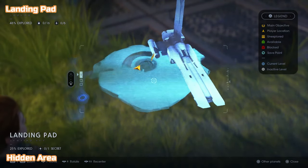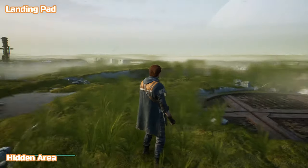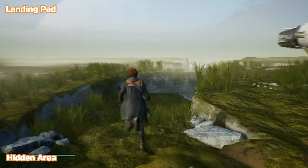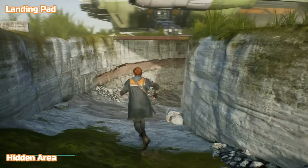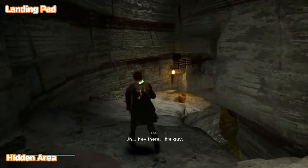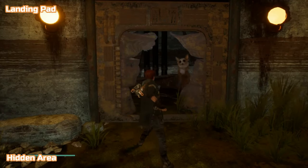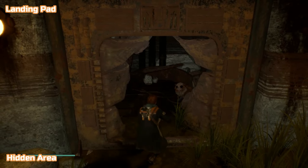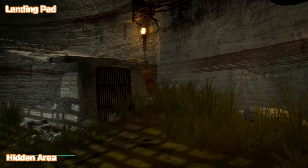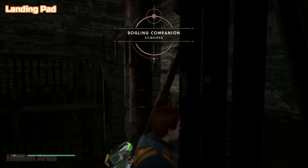We're starting with the landing pad because that's where you start and land your ship. This first place is underneath where the ship lands — it's a hidden area, don't confuse this with a secret area. Secret areas are the ones on the map you'll see marked one of one, two of two, etc. This is just a hidden area needed for 100% on BD-1's holomaps. Follow this bogling down and force push the door open — you can interact with him here. He'll become one of your crew members for that trophy, then step inside the little area he was in so it counts towards the map.